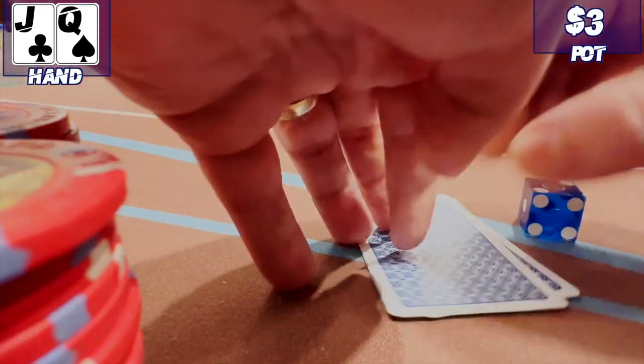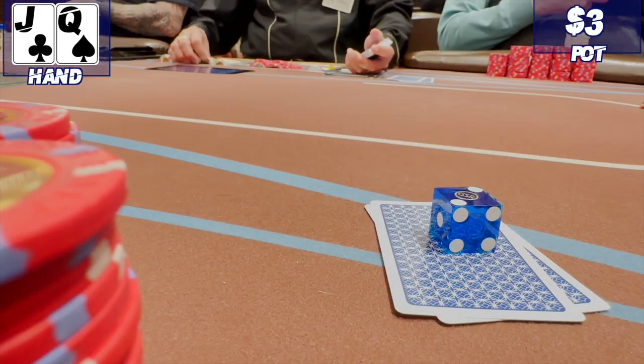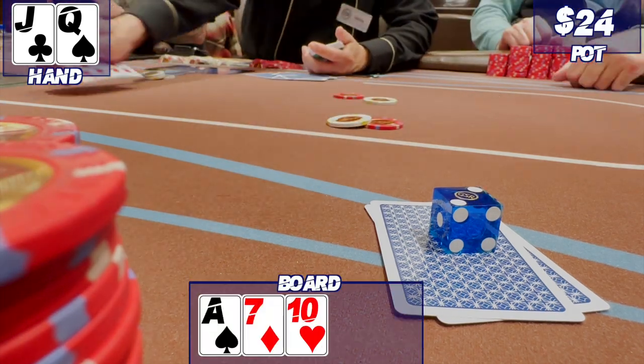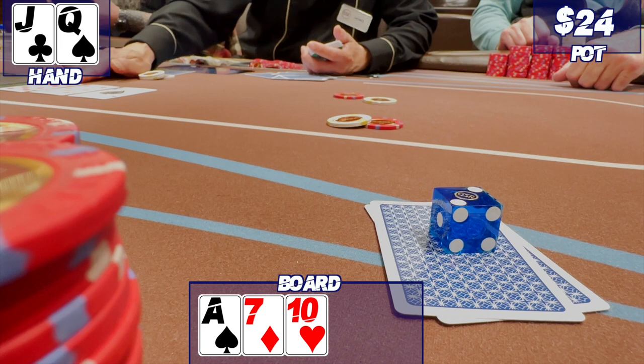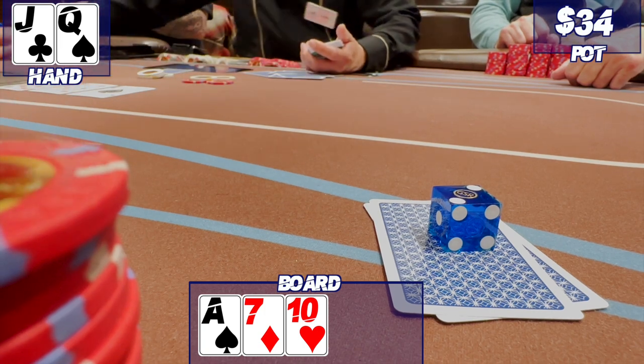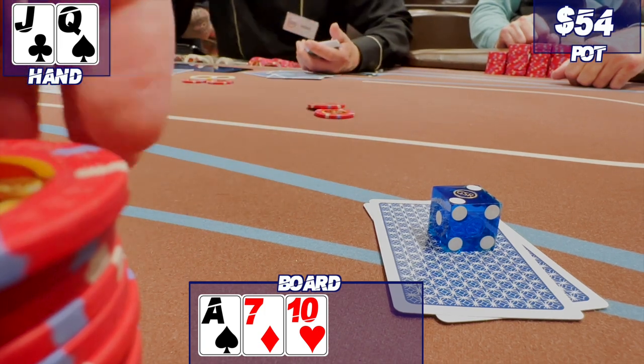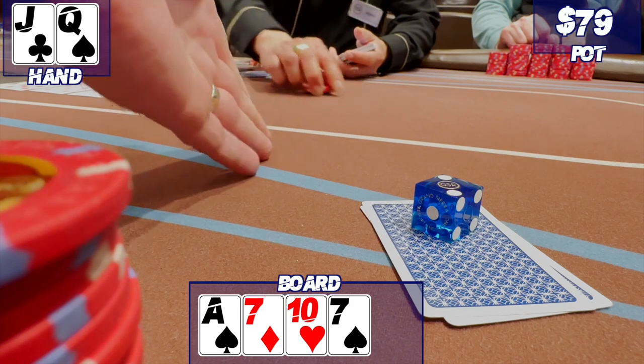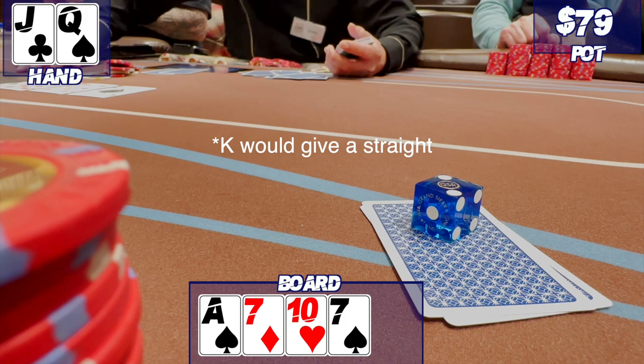The very next hand I have Jack-Queen offsuit. I just won a couple bucks — let's gamble. I open to $6. Four players make the call. Flop is ace-7-10 rainbow. It checks to me. I make it $10. Two players make the call. Turn is the 7 of spades. I check. Player bets $25. A pair, overcard, no possible straight for me — it's time for me to exit.